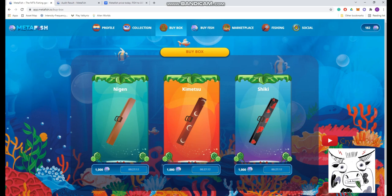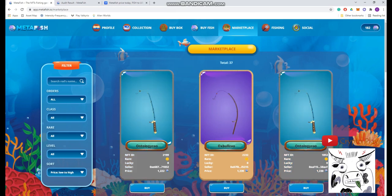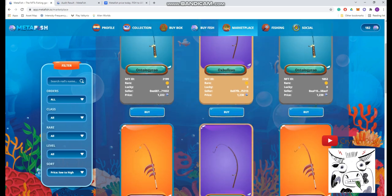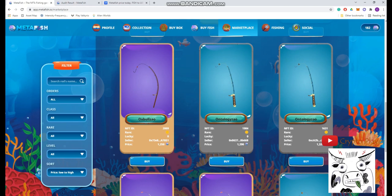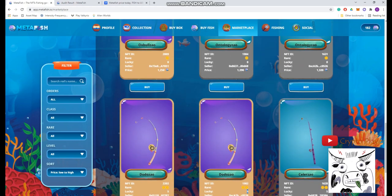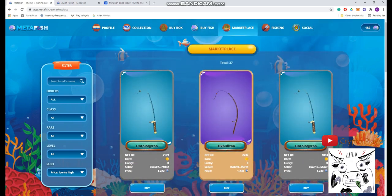With a box, you have the advantage of possibly getting a six-star rod, though it's unlikely. If you buy the cheapest one from the marketplace it will be a one-star rod, which gives less luck. A one-star rod gives zero luck, while a two-star rod gives five luck — meaning a 5% higher chance of catching fish when you go fishing.